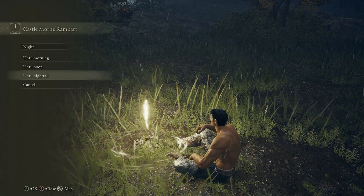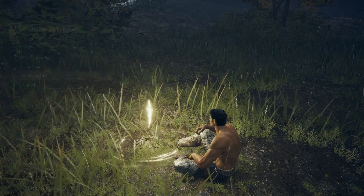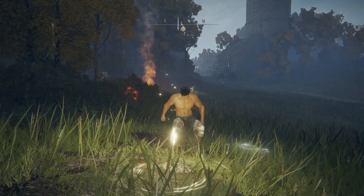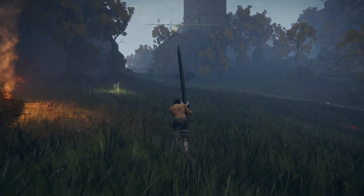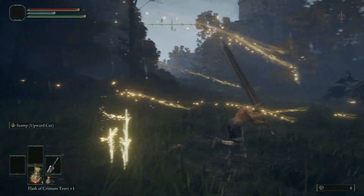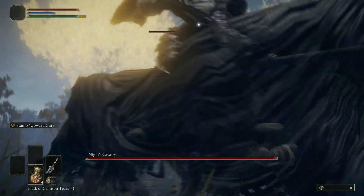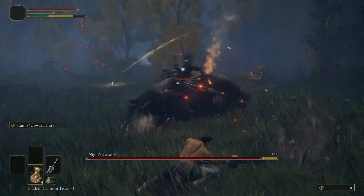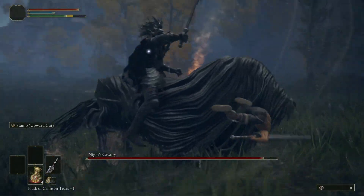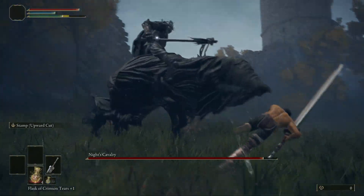Let's move on to strength. Strength builds feel like they had an easier time with this boss because jump attacks do a lot more damage, and there are a lot of windows for jump attacks here. You can do a lot of damage with in-and-out attacks. He's coming in for his jump attack — I hit him with my own jump attack as a punish. That's what this fight is: punishing every single one of his moves with a jump attack.